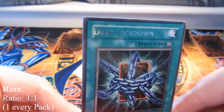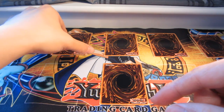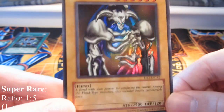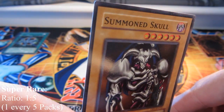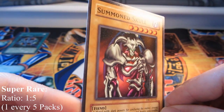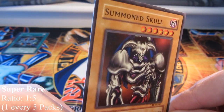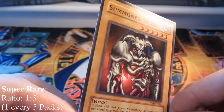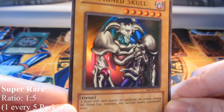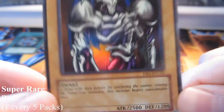Next up is a super rare. I'm using Summon Skill here. It's got a holographic picture but the lettering is black — not silver or engraved into the card. So it's just a holographic picture, and that is the super rare. This one is from Dark Beginnings 1.